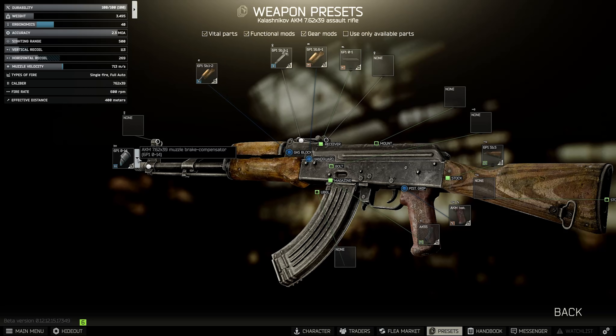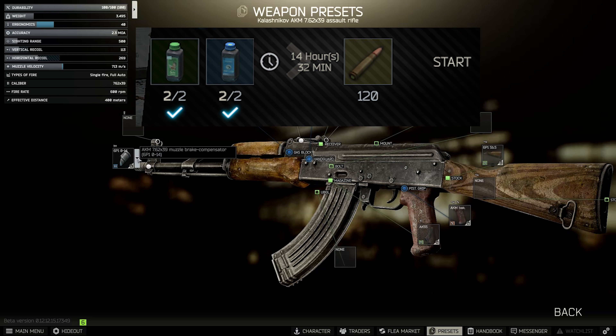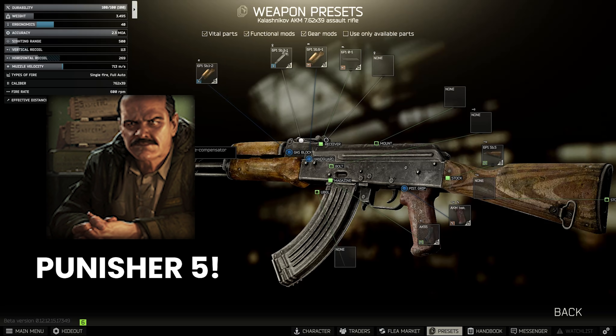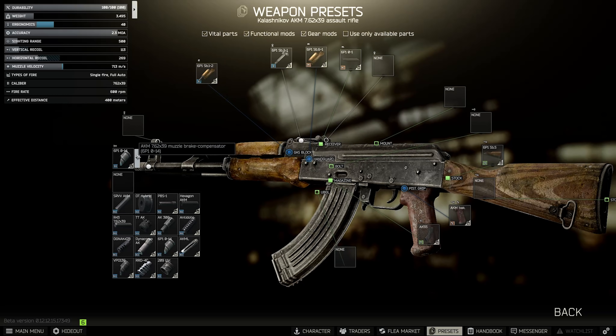The build I'm going to focus on first is the level 3 traders version because not everyone has level 4 traders. For BP ammo, you need to be level 30 to have Workbench 3 to do the barter, or you need Prapor level 3 and to have completed Punisher Part 5. It is quite restricted, but by the time you get to it you should have level 3 traders at least.